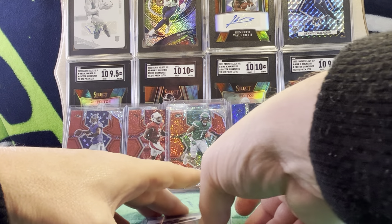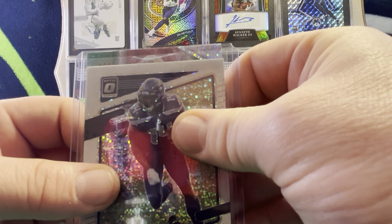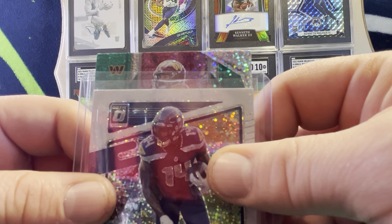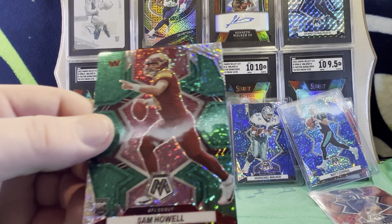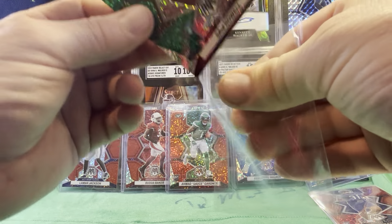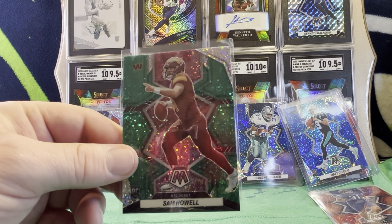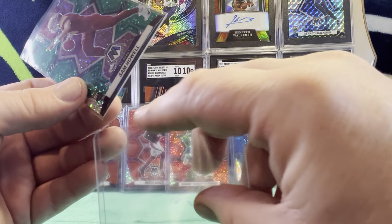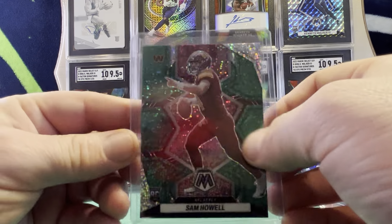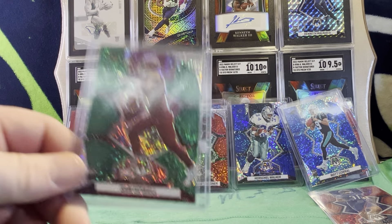Our final card. Uh-oh. It looks like we've got a green. It is a Washington Commander. Is that Sam Howell? Tell me that's Sam Howell. It's a Sam Howell rookie numbered to 10 on the green sparkle. Let's freaking go! Oh my God, that is fire. This card just paid for all the packs. Oh wow, that's amazing. We've got a Sam Howell green sparkle Mosaic rookie. There's only nine more of these in the world. That's really awesome. That's going to go to the grader for sure.